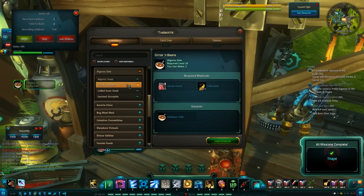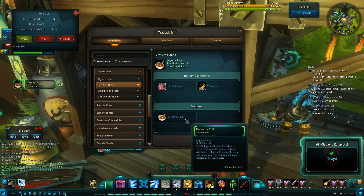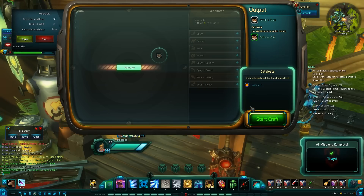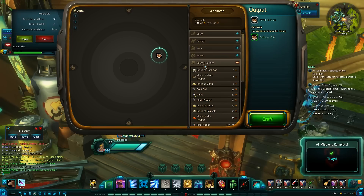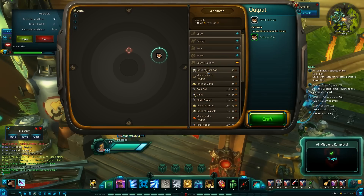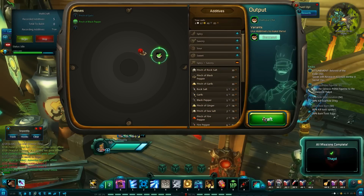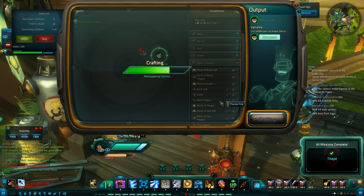For the Garak and Beans, the only variant we're looking for is the Darkspur Chili, and it's in the upper right here. It looks like just a pinch of garlic and a pinch of black pepper — and the Grilled Rowan Steak will probably land you in that one every single time.